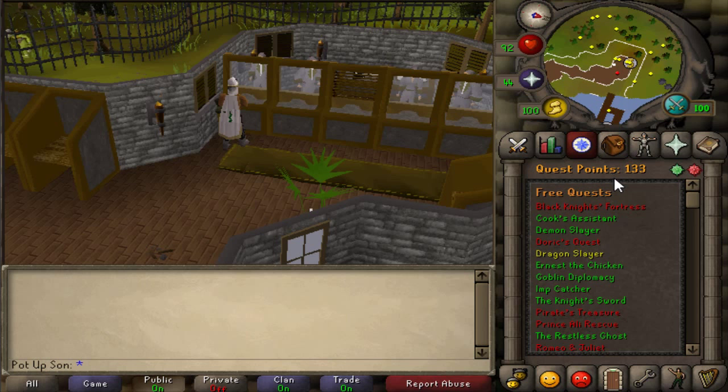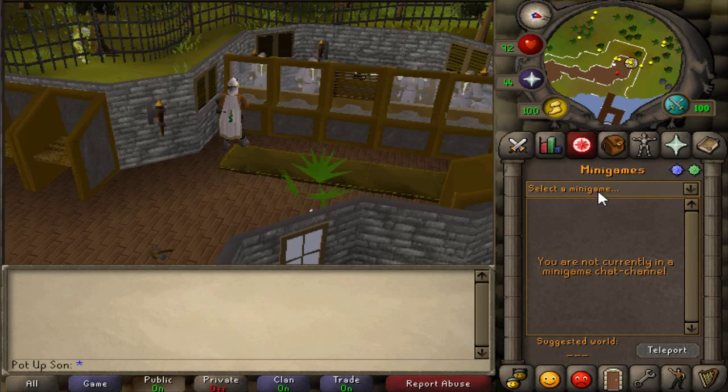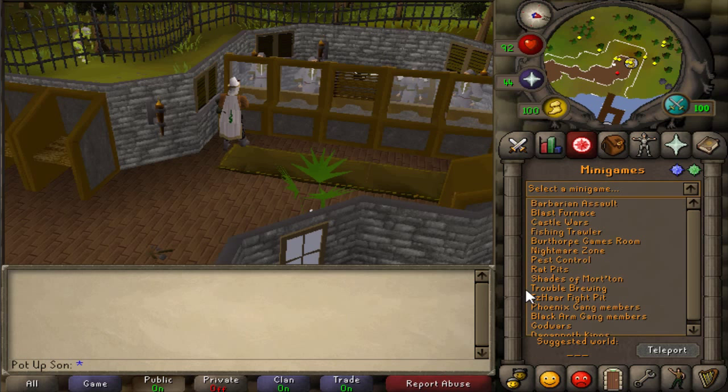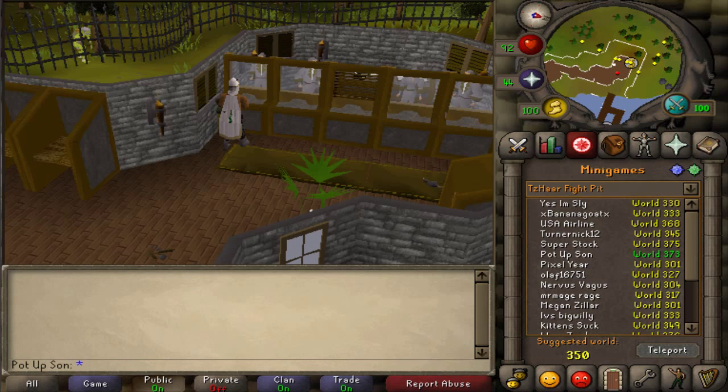Okay, now how to get there. If you go to your quest tab and then click the red button, select a minigame and then go to the Fight Pit, then when you're ready just click teleport, and then run along the passage and you'll be in the cave.